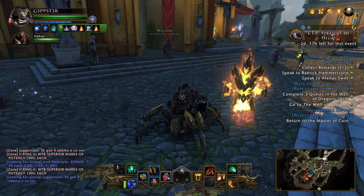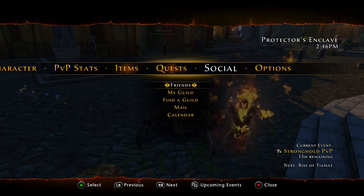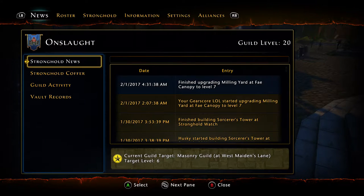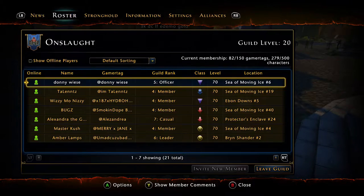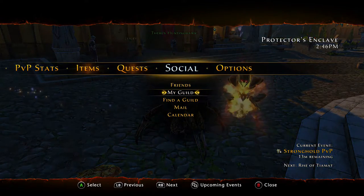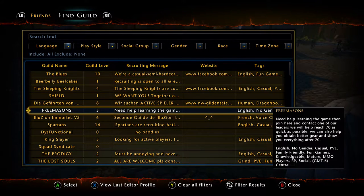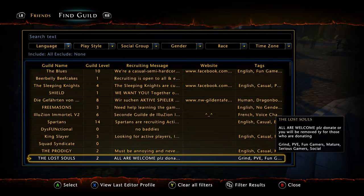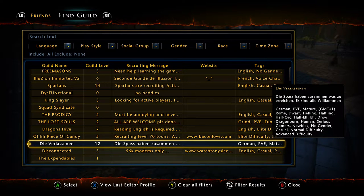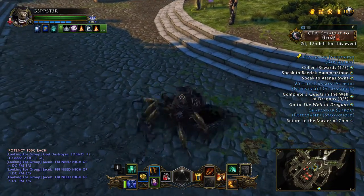One more thing before more cons — guilds. Guilds in this game are very competitive. You can find a guild through the guild menu or in the enclave, where guilds post their requirements. Guilds are crucial not only because you gain a lot of stats, but because you're gaining a community to play with.